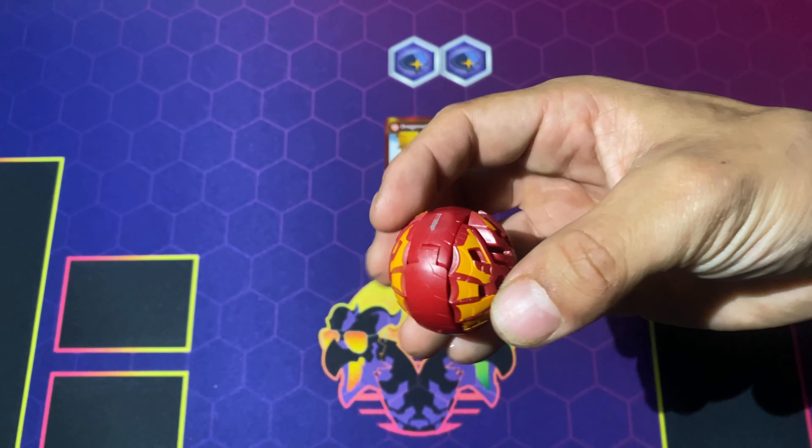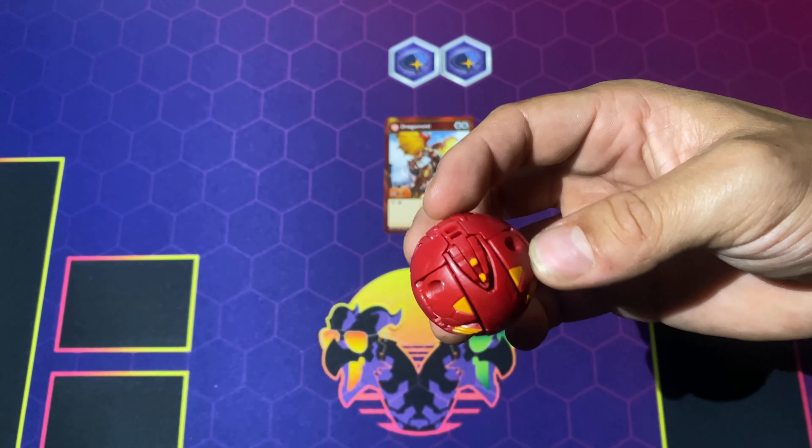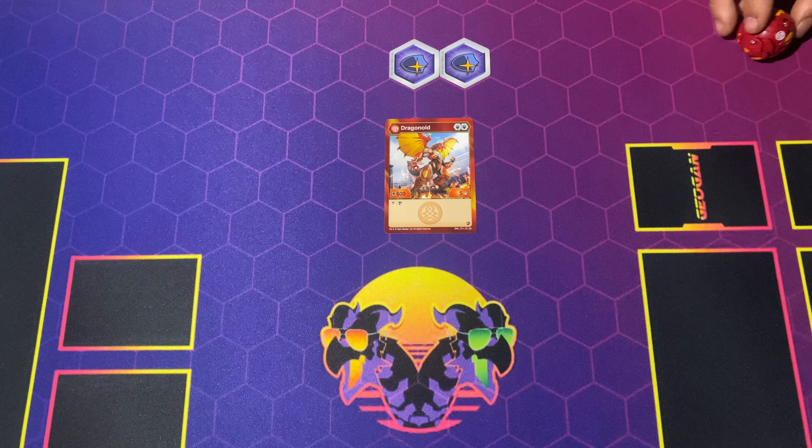Alright Brawlers, here is Dragocore — overview real quick, yeah let's get to rolling here. So 3, 2, 1, Bakugan Pro — boom, there he goes, Dragocore. Should just show him off a little bit, so let's get on to some thoughts and opinions.